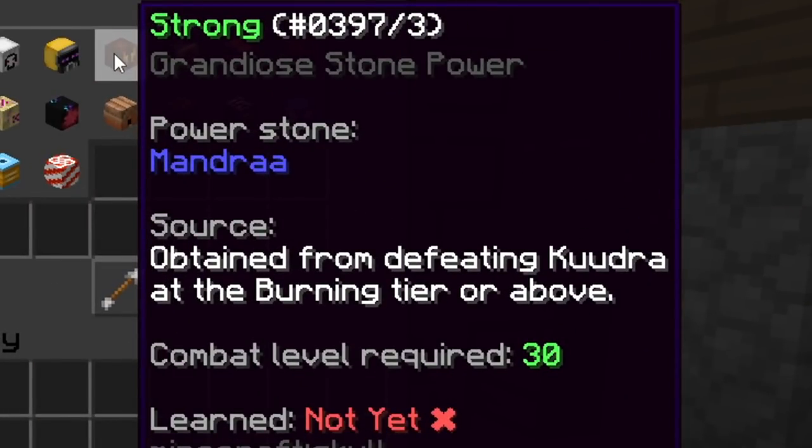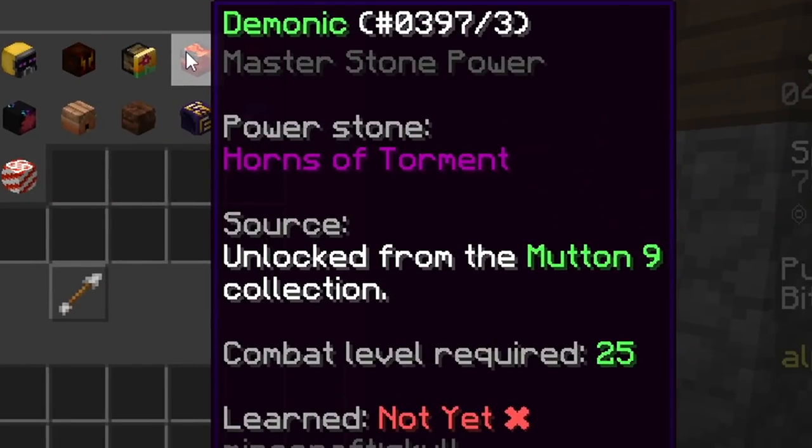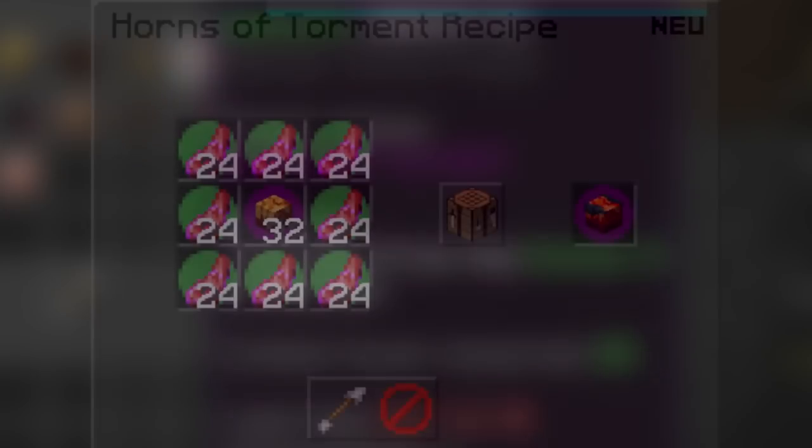The next one is Strong — you get this from the Mandra Power Stone obtained from the Kudra at the burning tier, I think that's the third tier and above, and we haven't got this yet so we don't know what it does. The next is Bizarre — you get this from the Eccentric Painting which is sold in the Dark Auction by Cyrus, and again we don't know what this does.